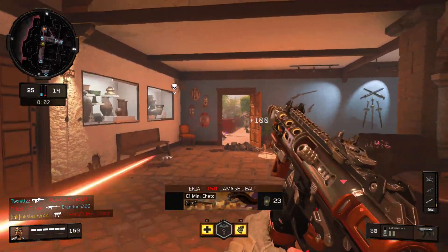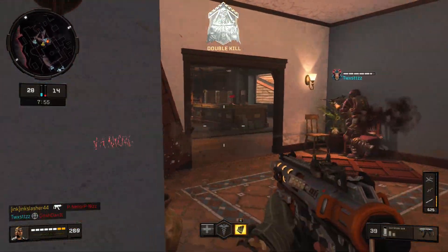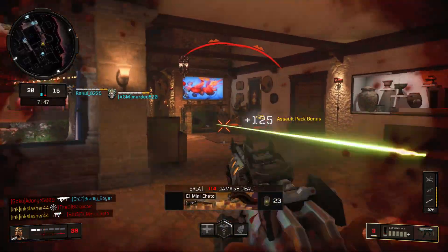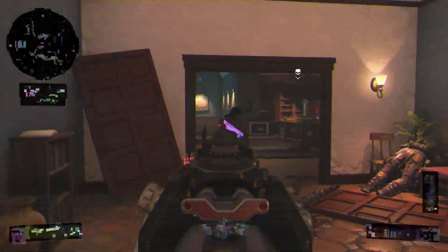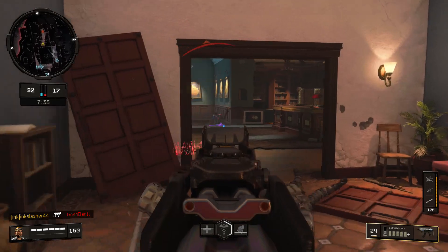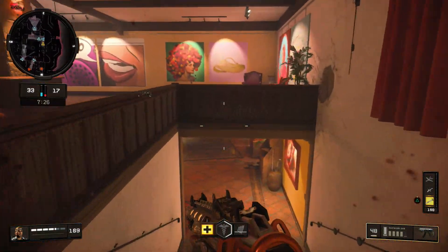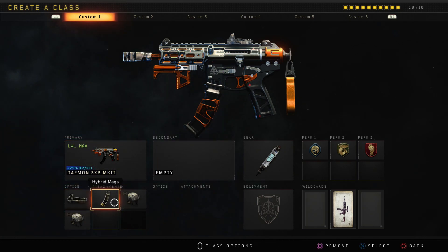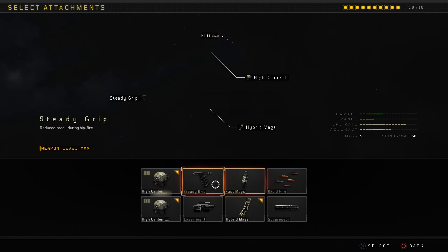The number one weapon is absolutely the Daemon. The Daemon is so insanely good — it's good at short range, it's even good at long range. It has an incredibly fast fire rate with decent damage and little to no recoil. It also has really good attachments. In the SMG buff that we recently got in Black Ops 4, the Daemon actually got one of the biggest buffs, which is weird because previous to that buff I already thought the Daemon was one of, if not the, best SMG. So honestly, the Daemon is an absolute force to be reckoned with.